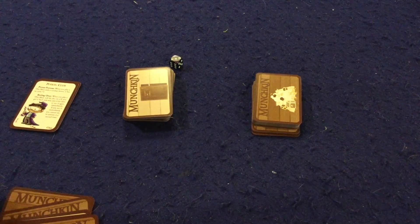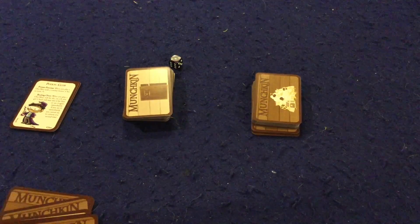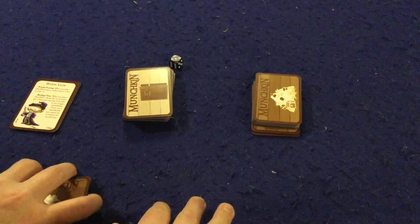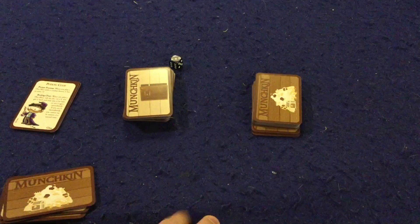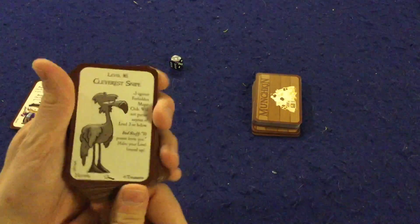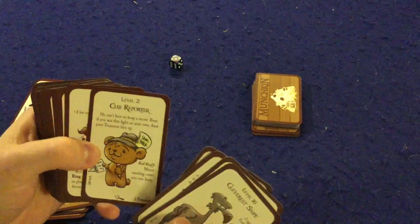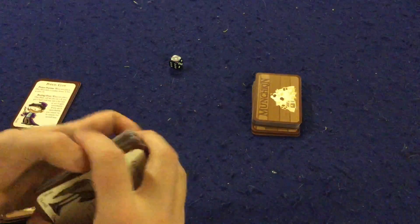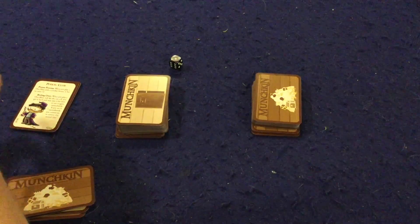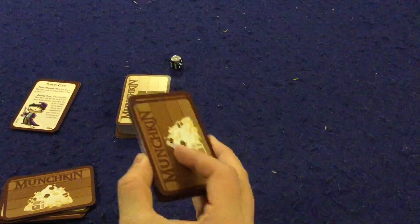Munchkin Spell School is a standalone slash expansion to Munchkin, or any other version of Munchkin. For all intents and purposes, this is Munchkin Harry Potter — all the humor in this game is directed at Harry Potter fans. What you're going to be doing is trying to level up to level 10 by defeating monsters like Cleverest Snipes, the Pottygeist, Tattlesnake, Cub Reporter Ringleader, and all sorts of various baddies.